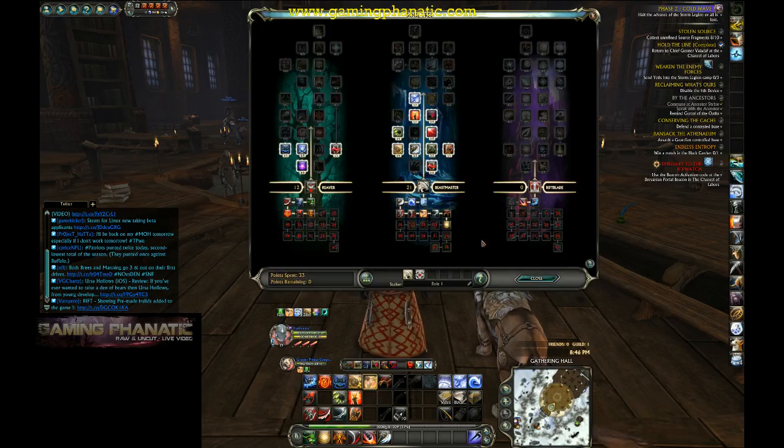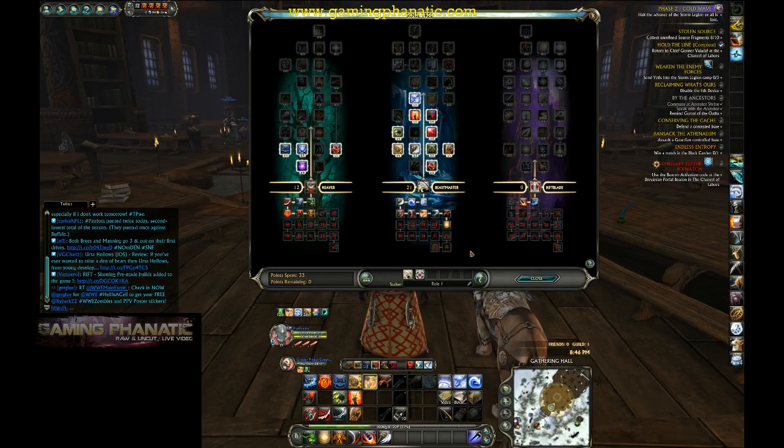When I level there's a little button here that just says 'add all points' and it automatically adds to the soul tree based on the type of way you want to play. Right now this build is a support build that I'm doing and it automatically sets it up — I love it.